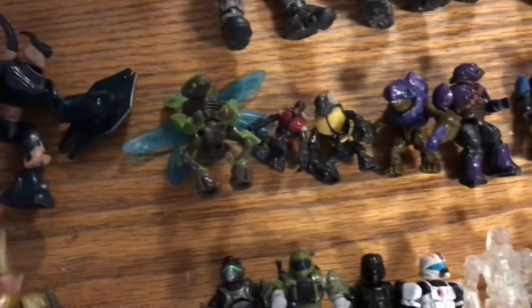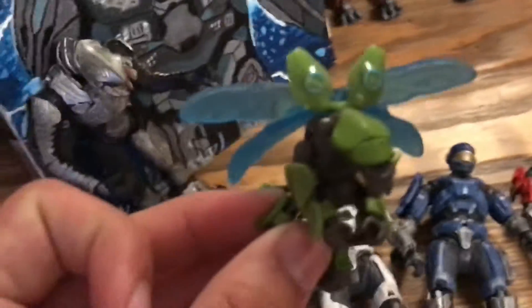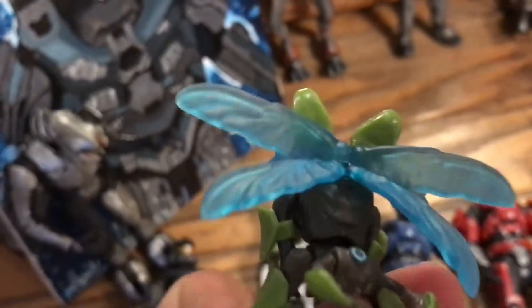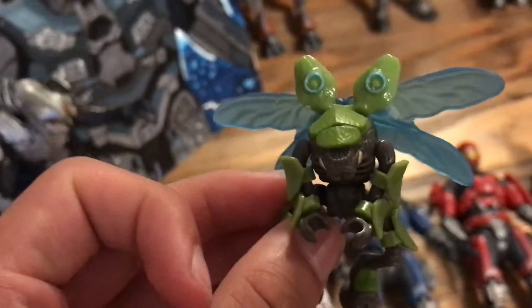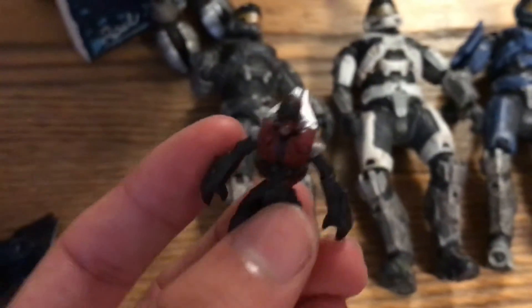Moving on to the Mega Bloks — my friend and I traded a lot of these and we used to collect a lot. Over here I have two Hunters: a Golden Hunter and the regular Hunter. I separated the Covenant from the humans. These small ones are one of my favorites because they're very detailed — I don't know if you can see, but they put a lot of effort into making them. Emil called them Buggers in Halo Reach. They were pretty annoying when they kept blasting you with plasma pistols. And I have the really old Grunts — these are tiny.